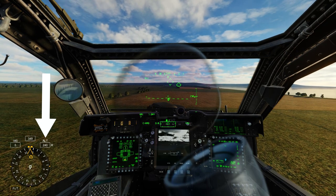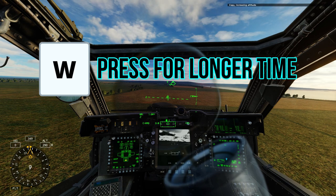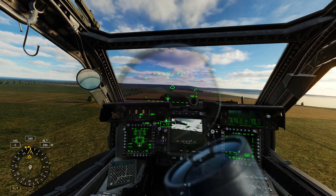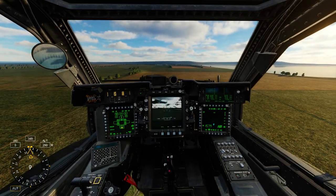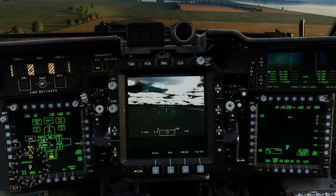Now let's increase the altitude by pressing the W button for a longer time. Once we're at the right altitude, we're ready to operate the TADs and fire some Hellfires.